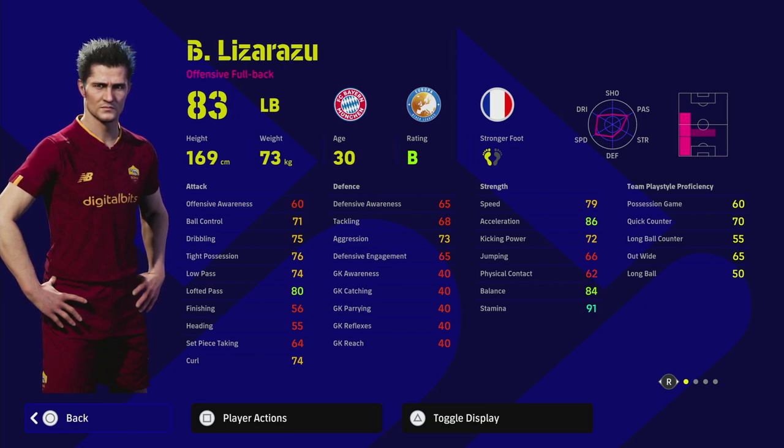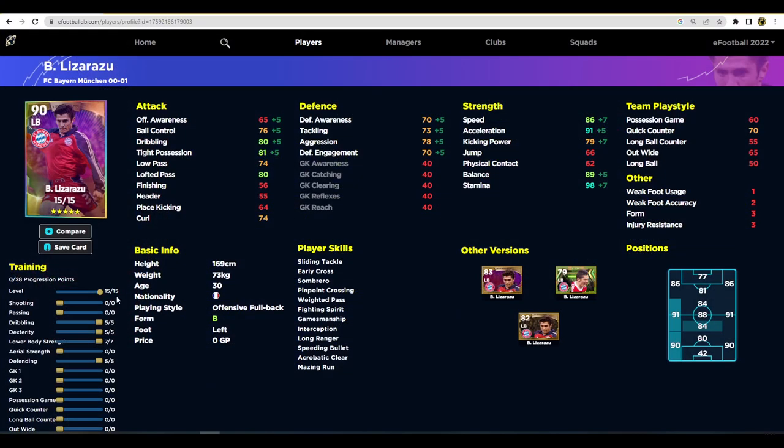You need the team play style proficiency to be at least 90, and you could get away with around 75, but you'll have to boost it up. When we go back to eFootballDB, we can't boost all stats freely — we have to keep one or two points for the team play style proficiency. If I go Out Wide with Lizrazu I can only get it to 85, but with Quick Counter you can get it to 90, which is probably good enough. It's not a massive deal but it's something to keep in mind.